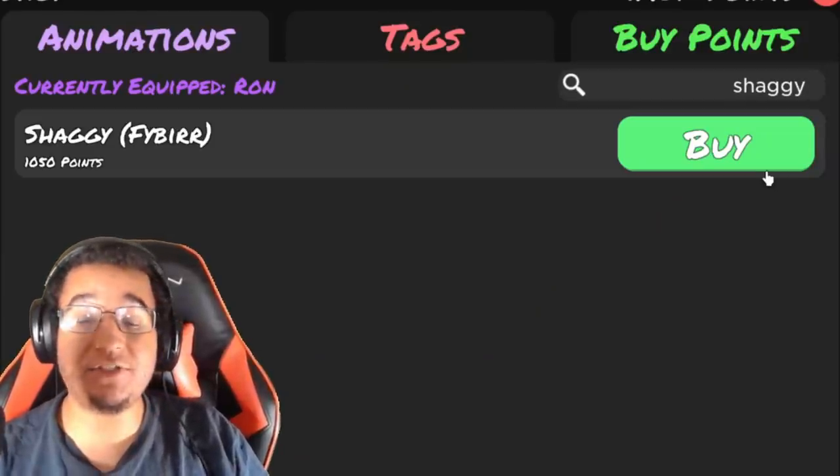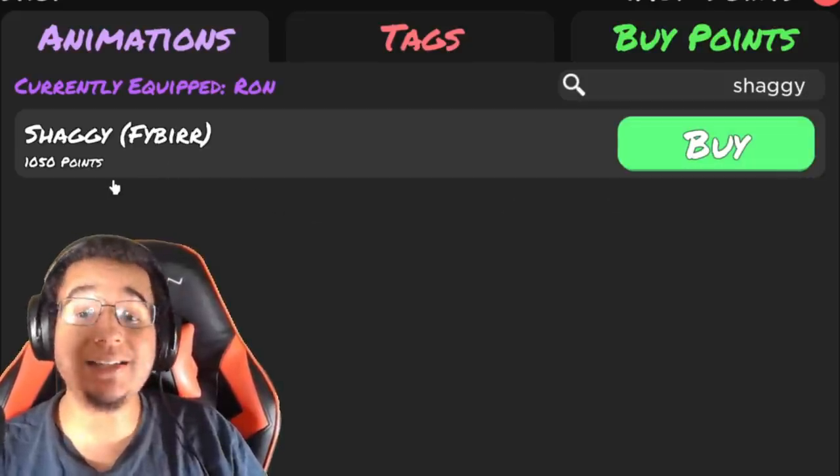The next animation is going to be the Shaggy animation. 1050 points — this is going to be really expensive, so here we go!